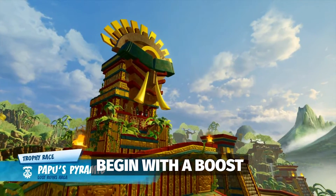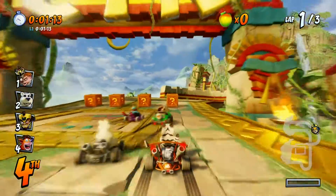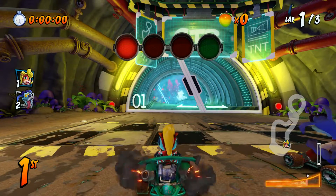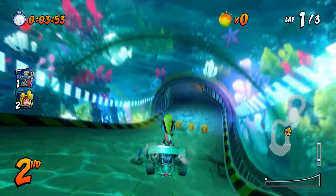Not unlike Mario Kart, at the beginning of a race you can propel yourself beyond the competition with an adequately timed boost. As the lights count down, press and hold the acceleration button a moment before the green light illuminates for a brief boost. In the original Crash Team Racing, you can rev your engine three times leading up to the green light for a greater boost. I've yet to nail the timing, so I can neither confirm nor deny the existence of said mechanic in Nitro-Fueled.